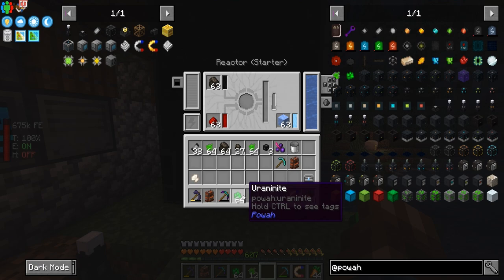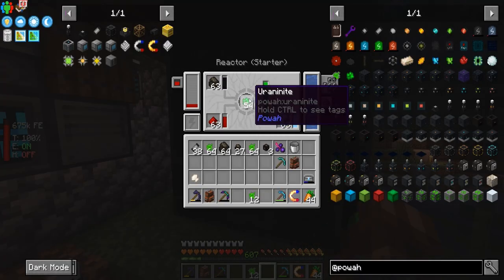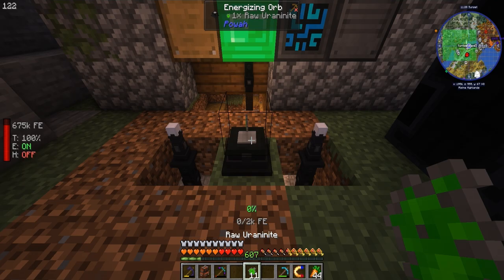There we go — there's a stack of uranite. We put on auto mode so it shuts off, and now we're generating about 200 FE per tick. But it's going to generate a lot longer than that.